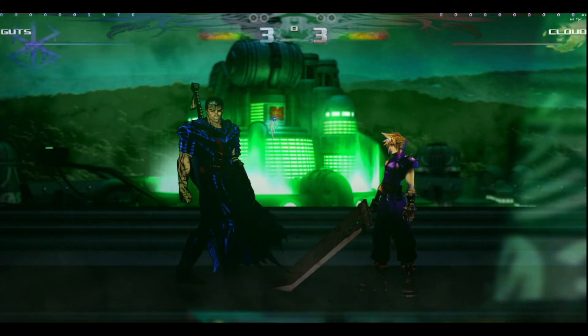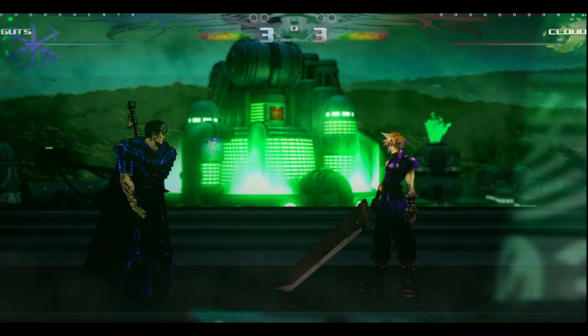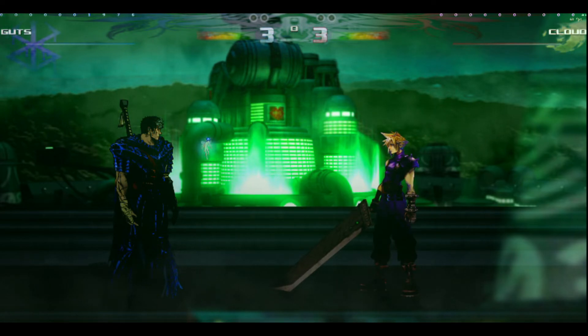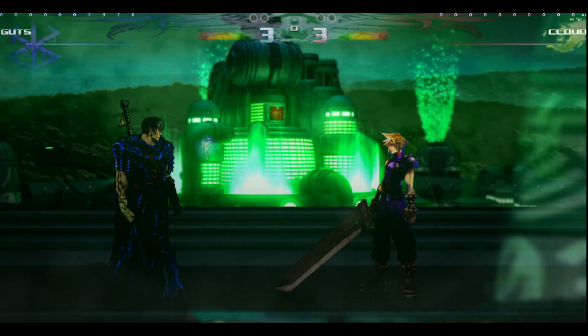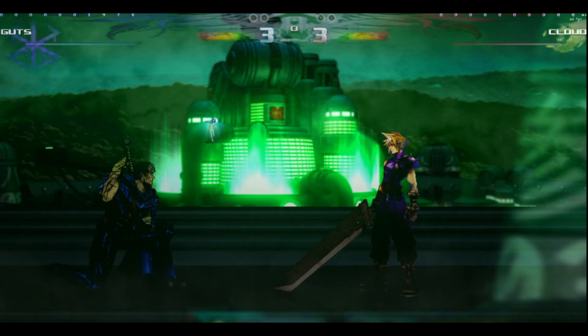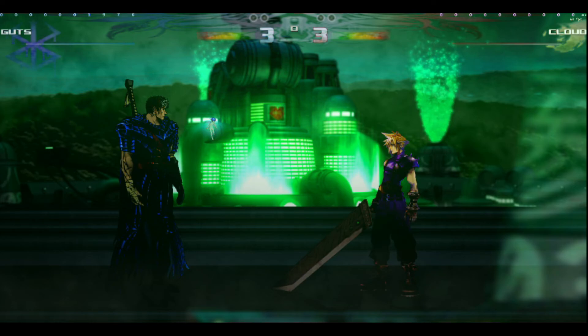Another thing I always wanted to see in a 2D fighter is a Z-axis — the ability to move up and down on the plane. It just adds another dimension to the 2D game. It makes it a lot more complex, a lot more fun, and gives you more to think about when you're doing your attacks or setting up your opponent. Of course my characters can still crouch and jump even though they move on a Z-axis at will — it's still up and down.